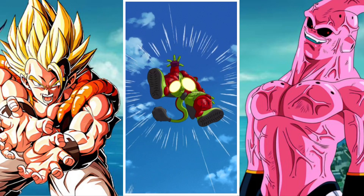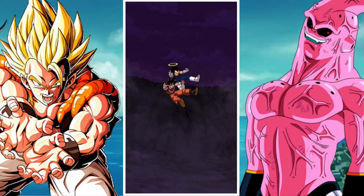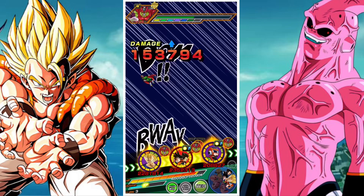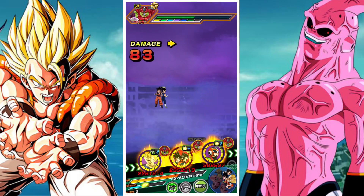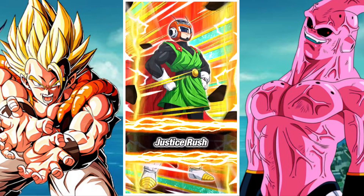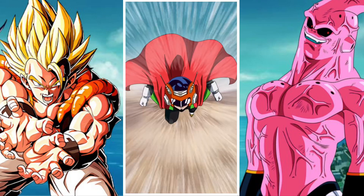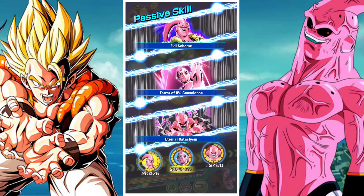A big thing about units in general is their teams, and just how good is Super Buu's team. Majin Buu Saga is kind of okay — I used a couple variants of it to take this on. Heavenly Events also isn't really a great bolster category. Power Absorption is pretty good, largely due to the fact that you have a whole bunch of Cells on Power Absorption, which makes this event a lot more manageable. You can also include your own copy of Majin Buu under that team.